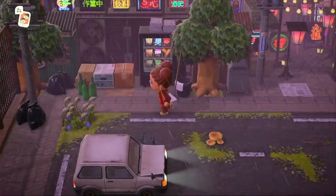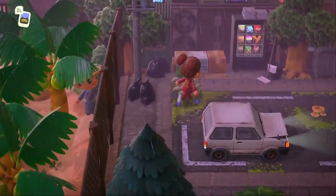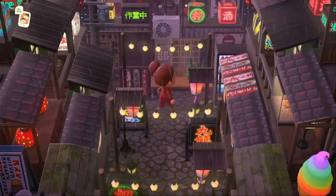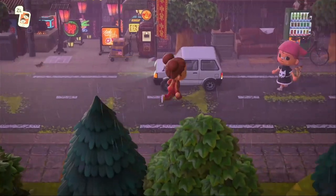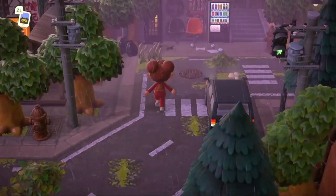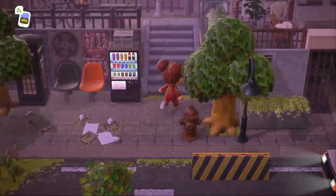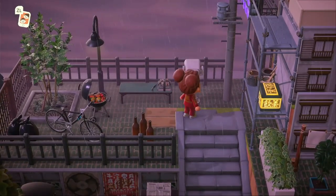There is a home somewhere on this side, but I think I can only access it if I go back down to the other side of the beach, so we'll explore that area last. I'm just so obsessed with this little area. Coming down this way, we're going to head up here — so cute! We have a lookout area and a place you can sit and barbecue.